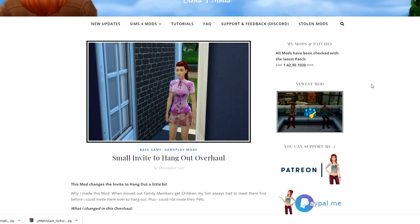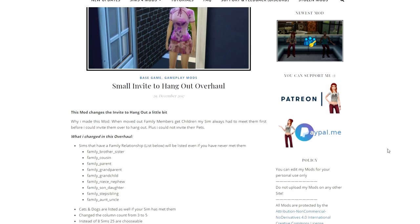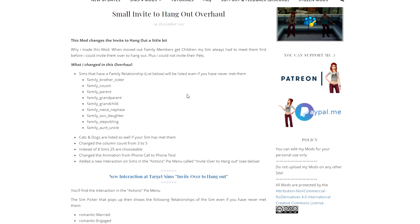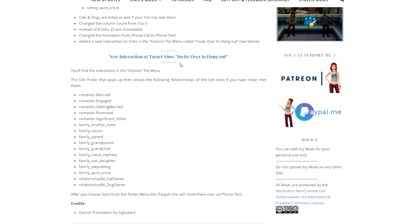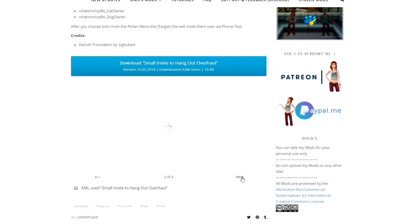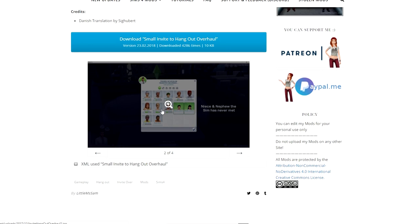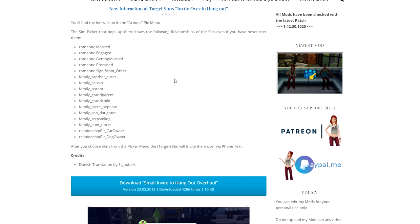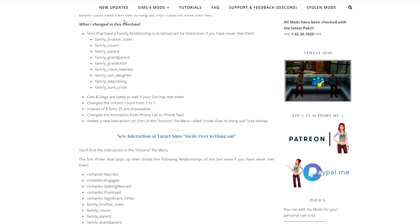The first mod is from Little Miss Sam's website — I love her, she's amazing, brilliant, genius. Some of her mods are really minute but they add that little extra sparkle to your game. The first one is the Small Invite to Hang Out Overhaul. It gives you a new interaction to invite target sims over to hang out, opening a brand new pie menu where you can select different sims even if you've never met them before, and you can bring over multiple sims at once without starting a party.